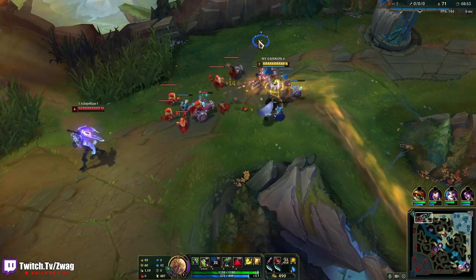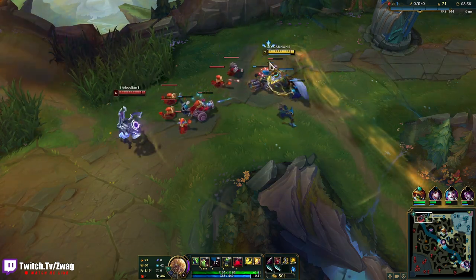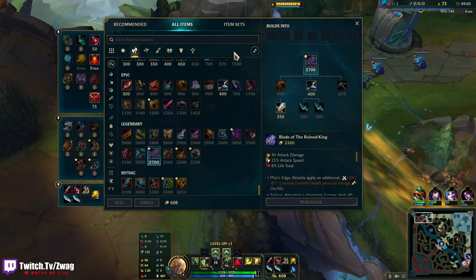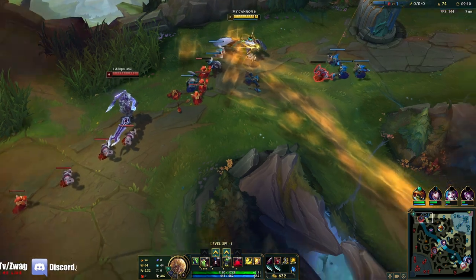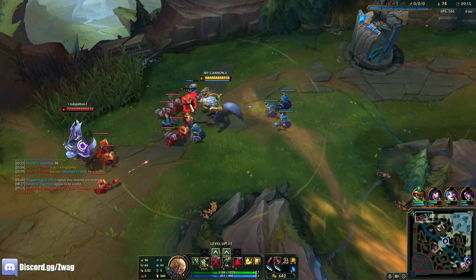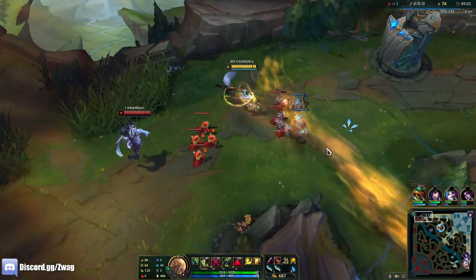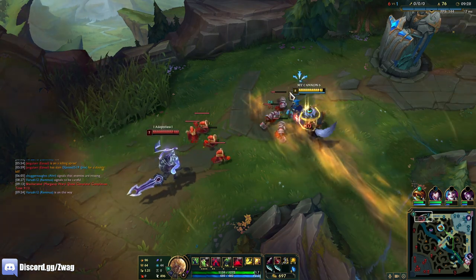Should I go Blade, Kraken, Gnashers, Phantom Dancer — or Phantom Dancer before Gnashers? Nashers gives 50 attack speed but I think Phantom Dancer gives a bit more when fully stacked. I don't want to miss minions. Everyone on their team is just low health. I don't think he'll come up to me, so I have to keep playing like this or else he'll just slowly get ahead by freezing himself.